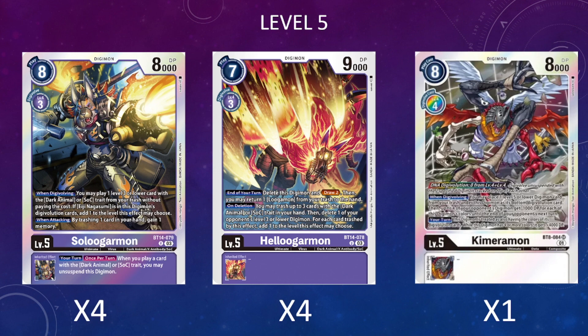The last level 5 is one copy of Chimeramon. You could drop a Helugamon to fit another copy, but since we can't really search Chimeramon it doesn't matter too much. He's still an absolutely insane card when we do have him because he can DNA Digivolve off two level fours, giving us an extra attack swing.